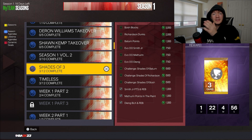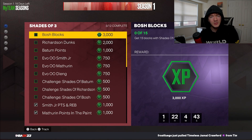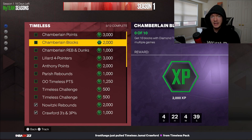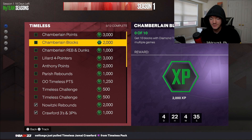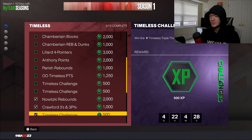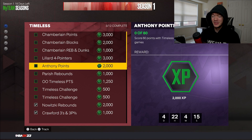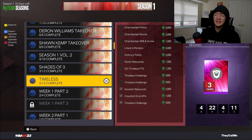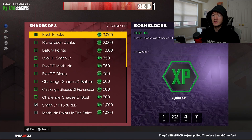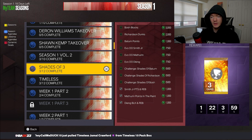The next two are the Shades Of packs that drop on Tuesdays and the Timeless packs that drop on Fridays. For the Shades Of packs I think we're looking at around 12,000 XP dropping every single time, and the Timeless or Friday content packs are somewhere between 17,000 to 18,000 XP every time. It would be more, but they're not giving us rubies, amethysts, or emeralds — only expensive cards. If you ignore the pink diamonds like Wilt Chamberlain and Damian Lillard, you're probably looking closer to 8,000 to 10,000 XP, but that's still a lot.